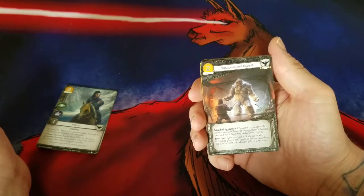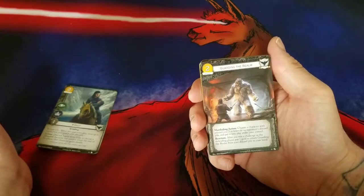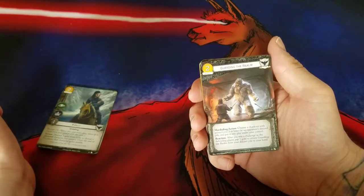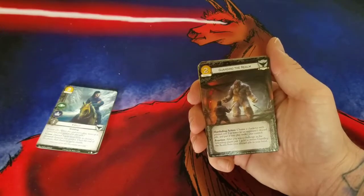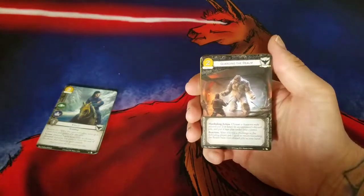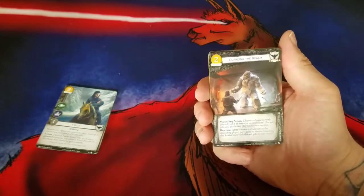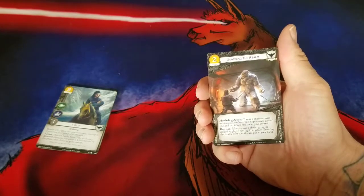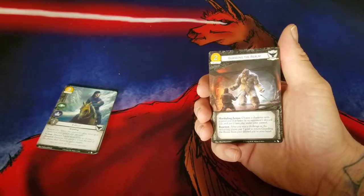Two gold to get a three-cost character — there's no stipulation that it has to be non-loyal, so I can get behind this. Night's Watch players are going to win challenges as the defending player, and as a Night's Watch player I find myself usually up a gold. I steal a lot of gold and I make a lot of gold, and Forest Hunter is my bestest friend in this deck. It's an interesting card and I will definitely play around with this. I kind of like it as a one-off, definitely since it's recursive.